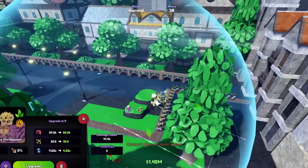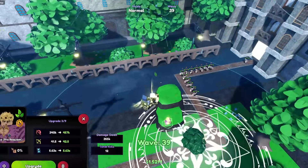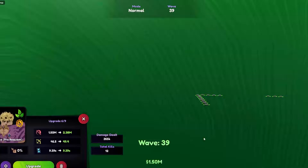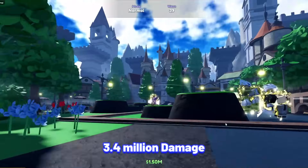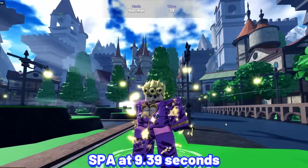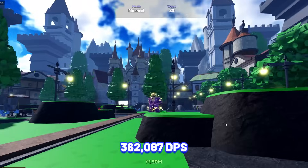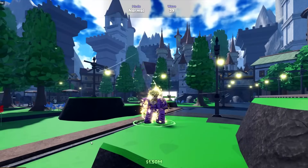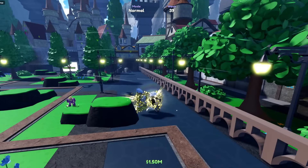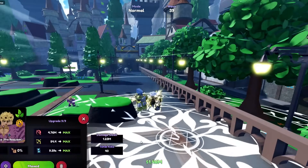Next unit is Gyorna Pre-Requiem. Gyorna is still one of the best heal nature units with insane damage and cheap to max upgrade. Gyorna Pre-Requiem stats at max upgrade and max velar: 3.4 million damage with his SPA at 9.39 seconds, making his damage per second at 362,087, which is extremely strong for a nature heal unit. Gyorna Pre-Requiem's best traits are Glitch, Avatar, and Overlord.